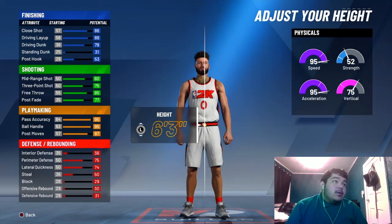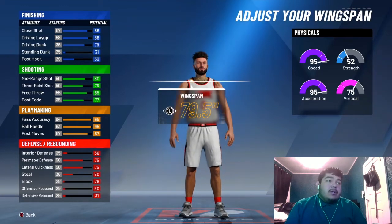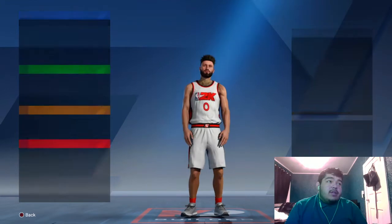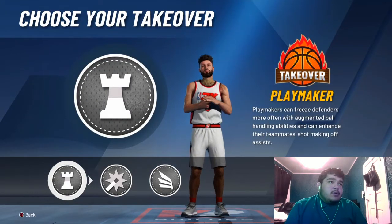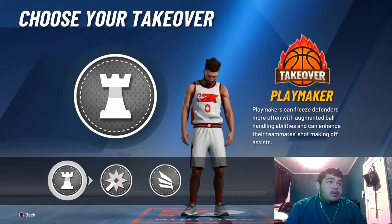Make your player 6'3. Derek Rose is like 6'3, 6'4, something like that. Make your weight 190. Make your wingspan like 70 to 75. Derek Rose is either a shot creator — I would pull a shot creator more — or a playmaker. One of those.